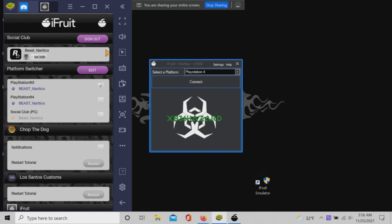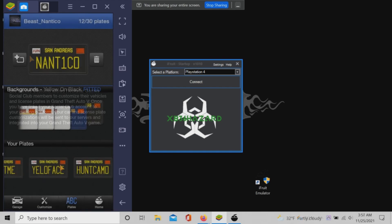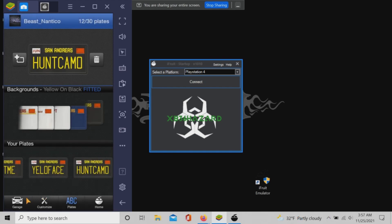Go to Settings and select the platform switcher to PS3. Select the Los Santos Customs app in iFruit, go to Plates, and order a new plate for Franklin.